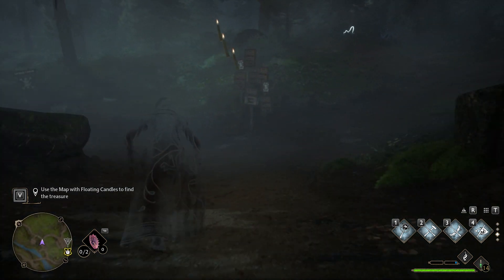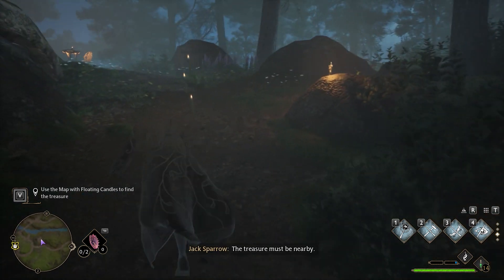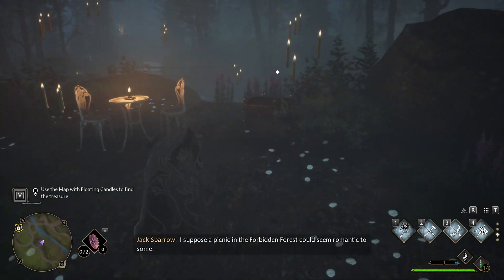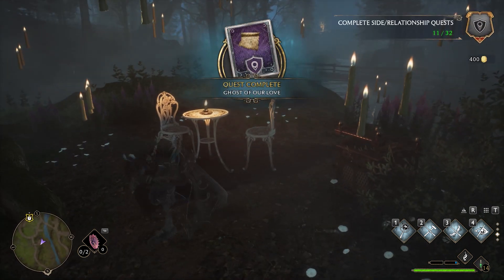A while after, you will reach several signs where they will turn to the left. A few steps after, they will turn all the way to the left and go uphill. At the end you will find a tea table with two chairs and a lot of candles will appear around. Slightly to the right you will find a chest you have to loot in order to complete the objective.